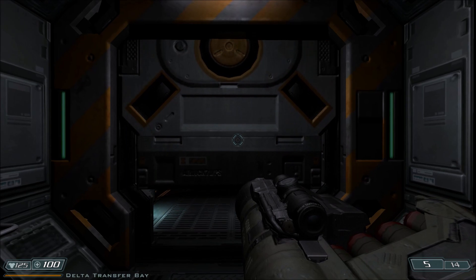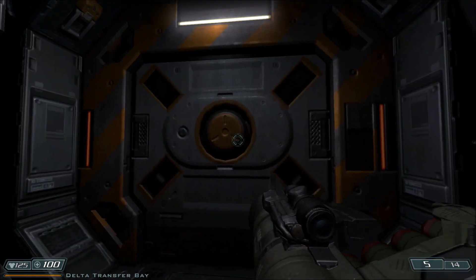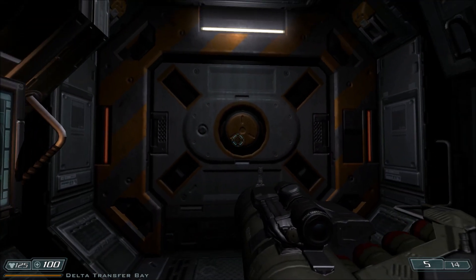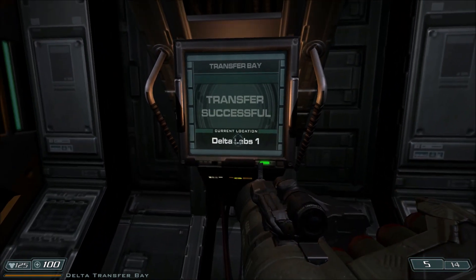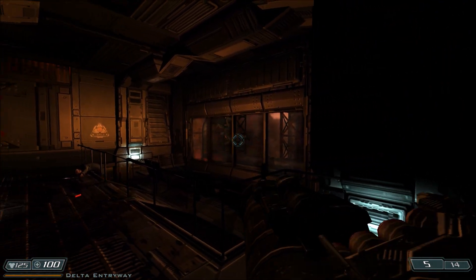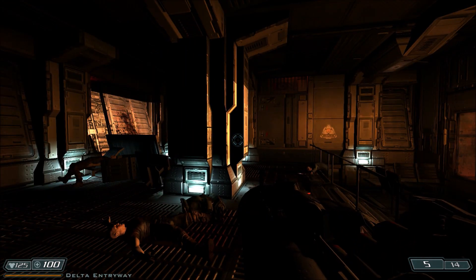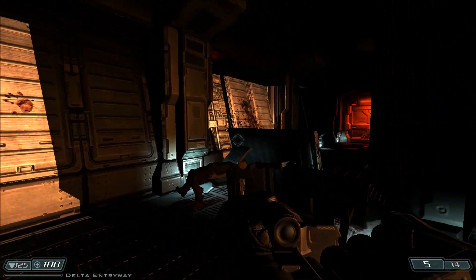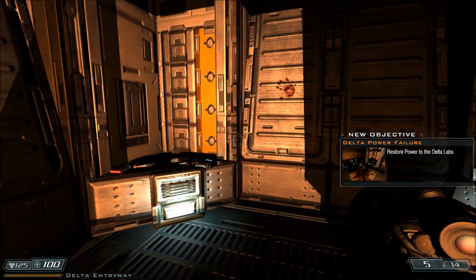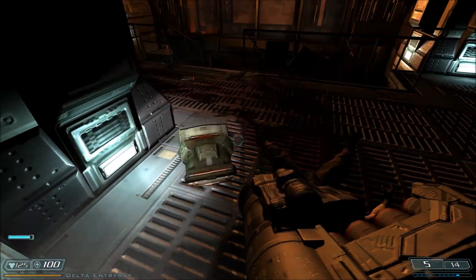What's happening? This is Lightning Bolt Forever back again with more Doom 3 BFG Edition. When we last left off, we took the monorail across the UAC base, and although we had a bit of a bumpy ride, we have now finally made it to the Delta Labs. So let's go. We're already operating on emergency power, so we need to find a way to restore the main power into the Delta Labs.